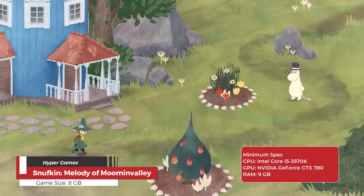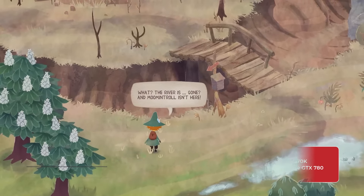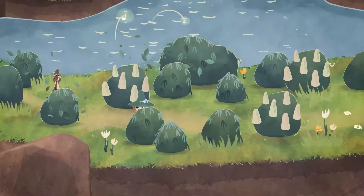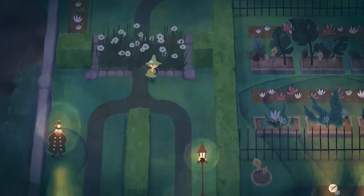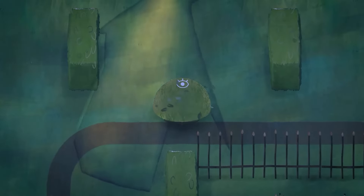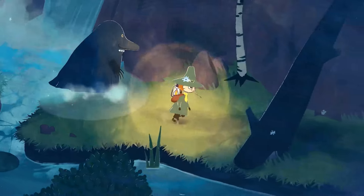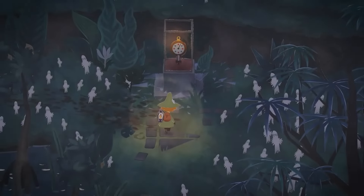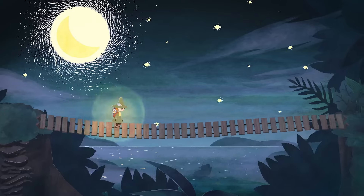Snufkin Melody of Moomin Valley is an enchanting open world adventure game developed by Hyper Games. Players step into the shoes of Snufkin, the beloved wanderer from Tove Jansson's Moomin series, on a mission to restore the harmony of Moomin Valley. The game combines open world exploration with musical puzzles, stealth, and environmental challenges. As you traverse the beautifully crafted Nordic landscapes, you'll interact with quirky characters, solve puzzles using Snufkin's harmonica, and work to thwart the park keeper's disruptive plans.